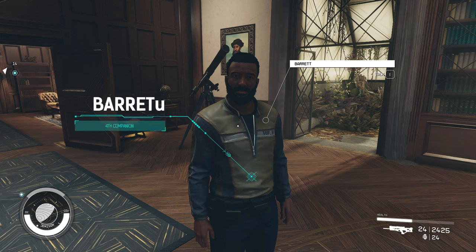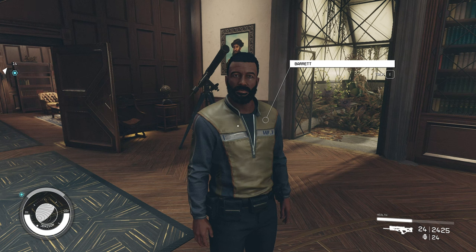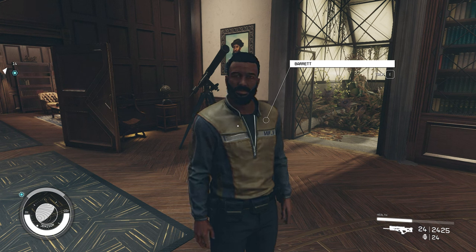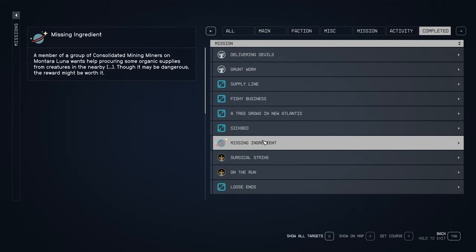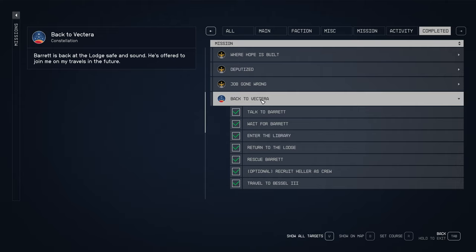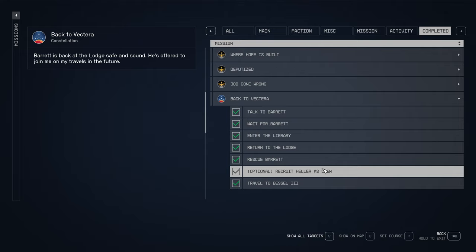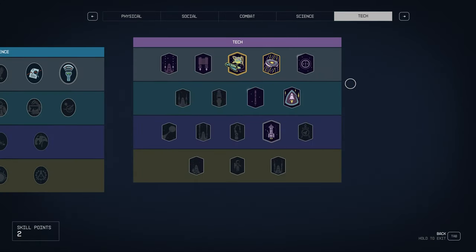The absolute must character that you've got to have in your companions list for your starship is Barrett. You do need to complete the quest 'Back to Vectra' - it's a quest you can complete quite early in the game. Along the way you can also pick up a couple of other crew members - Lynn is one of them and Heller is another. They're quite good for settlements and other things. Do grab them when you do that quest.